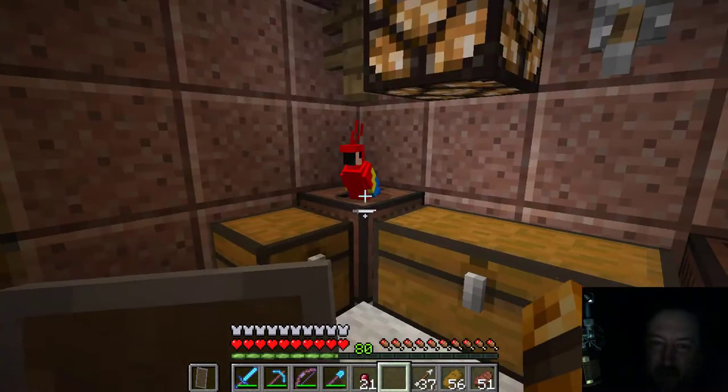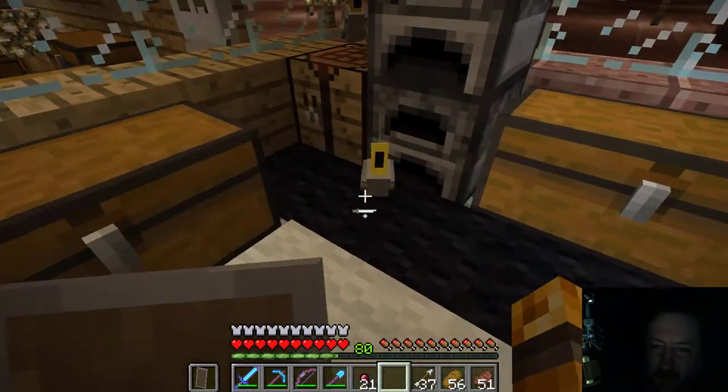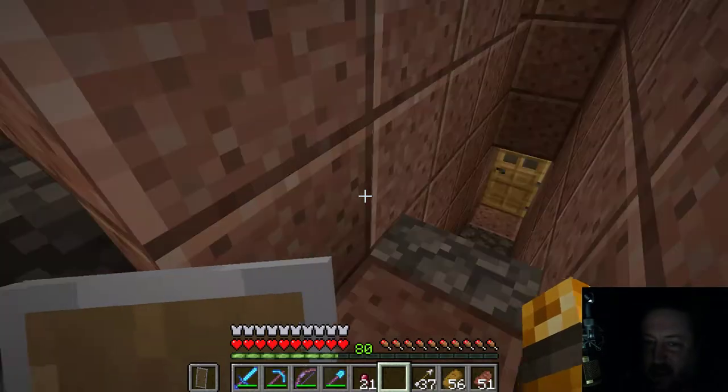They come in different colors. There's your red one over there on the jukebox, and there's your grey. I got a green one over there, another grey one. And they also come in blue and light blue.